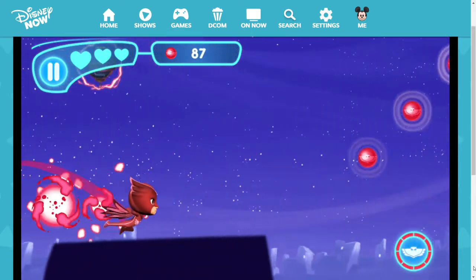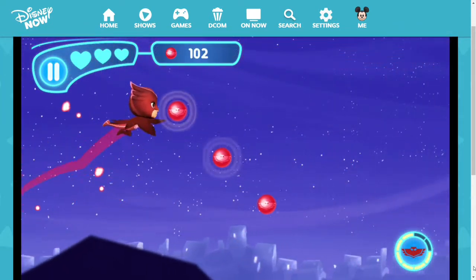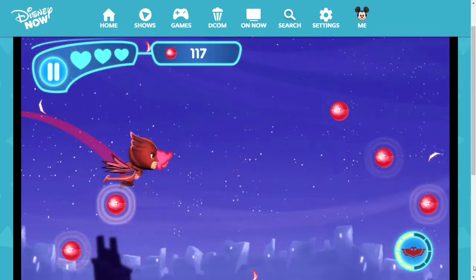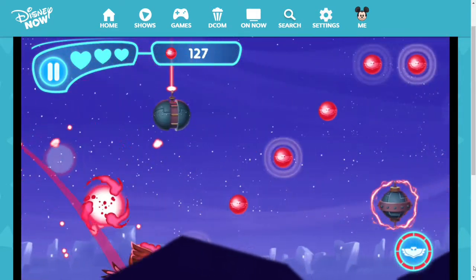Keep in mind that there is also a health bar with a maximum of three hearts. Touching the obstacles will knock one heart off. Luckily, there are plenty of hearts to collect along the way to fill the health bar.